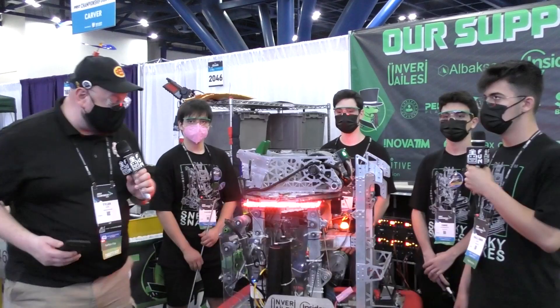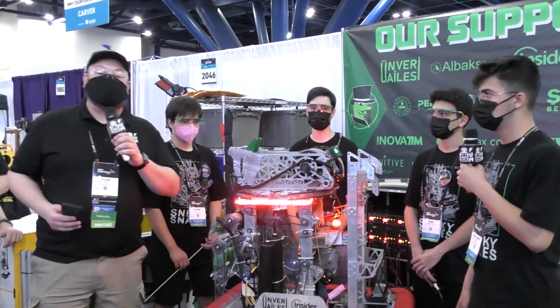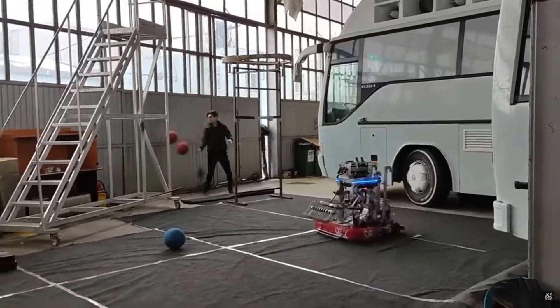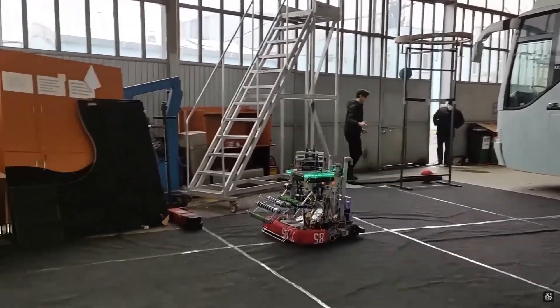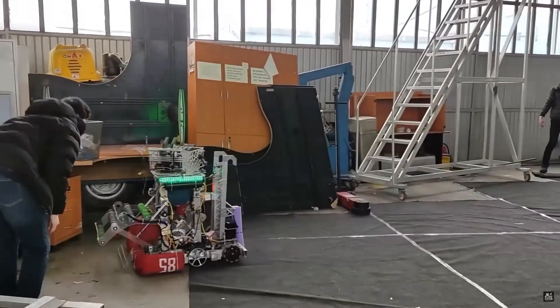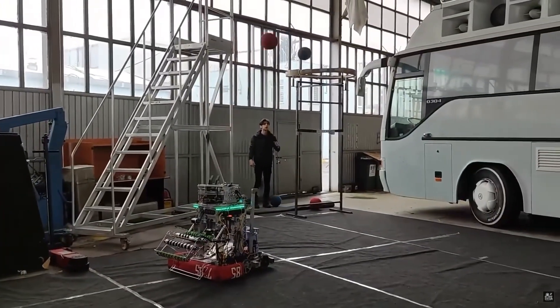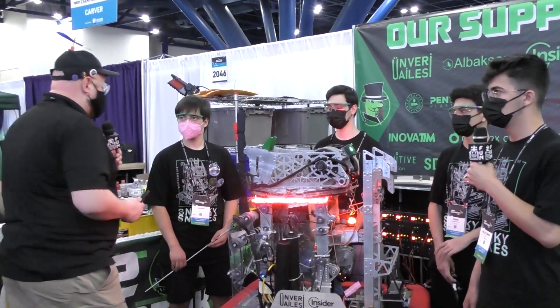Hey everybody, Tyler here at the Championship checking team number 7285, Sneaky Snakes. This is a team that has been absolutely incredible coming out of Turkey. You might have saw them on premiere night where they debuted an incredible five-ball auto and they've been taking over Turkey in amazing fashion. Two regional wins out there, been doing really good here at the World Championships as well. And to help me speak more about this robot, I have Halil, Emre, Barkin, and Khan.